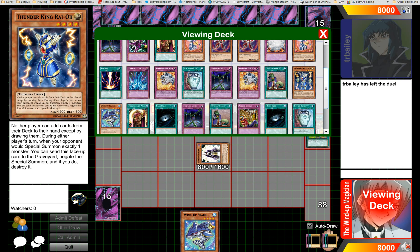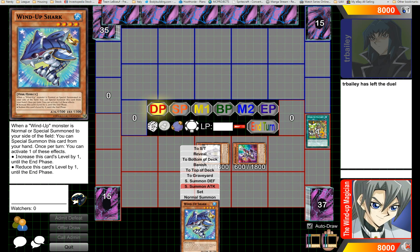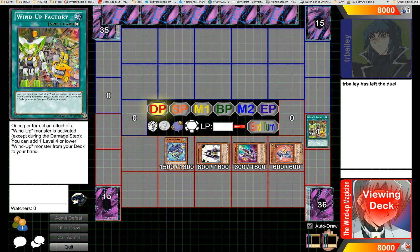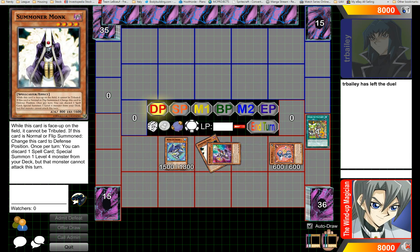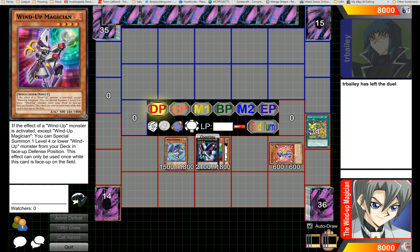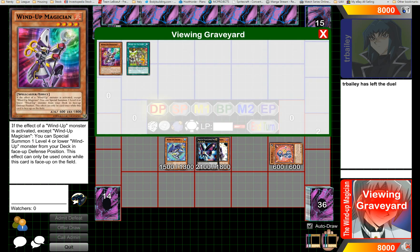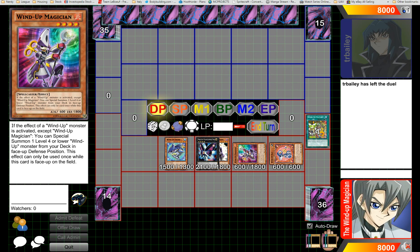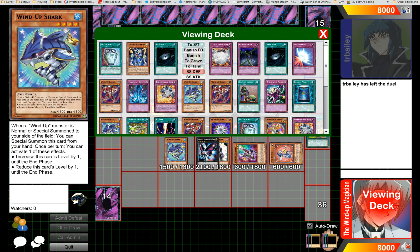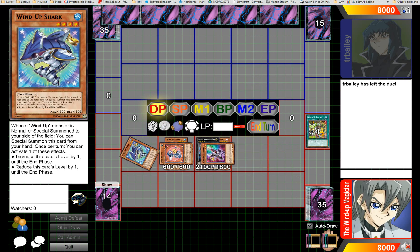You can pull off this combo — it's a three-card conditional combo. You play a lot of spells, so it shouldn't ever be a real issue to get it off. You change Shark to level three, Magician brings out a level four, and of course you overlay into Invoker and Laval Chain.